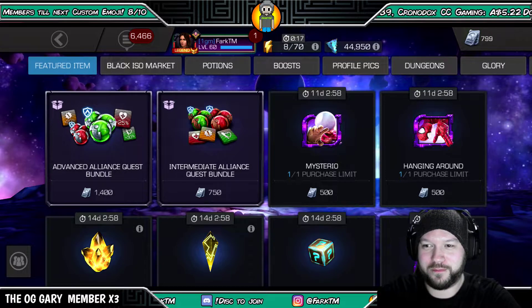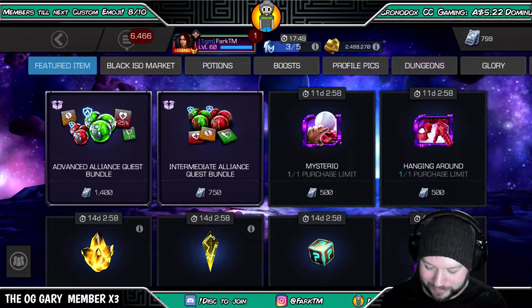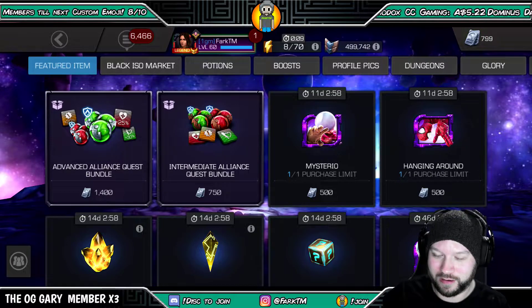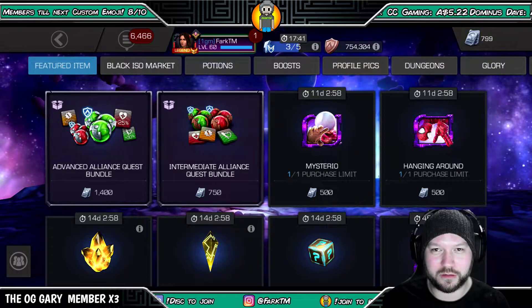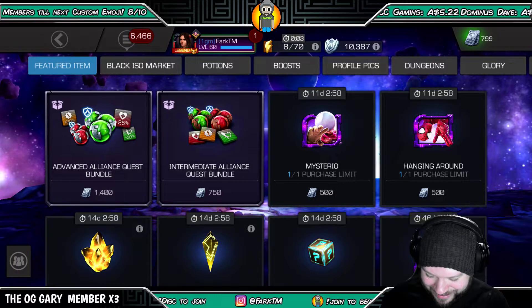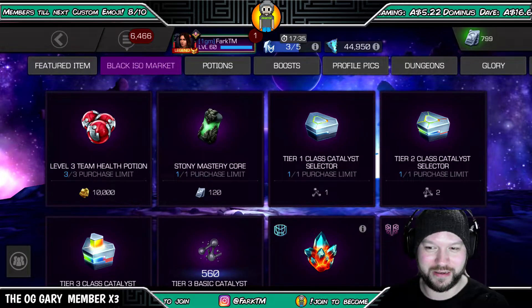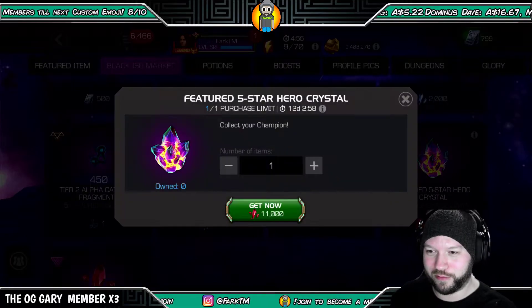Today we have a little crystal opening to do. We've got a dungeon crystal and we've got our featured five star from the sigil. Let's go into the black ISO market where all the shady deals go down and get our five star hero.